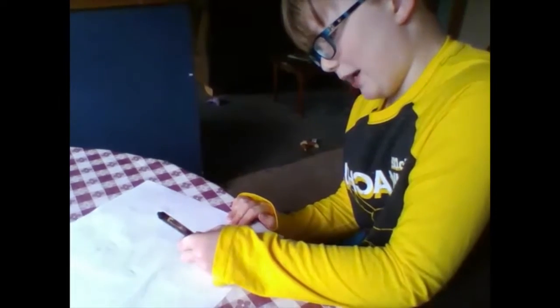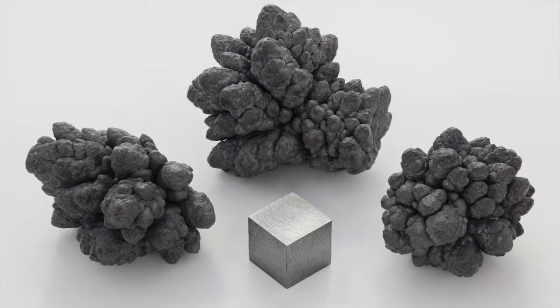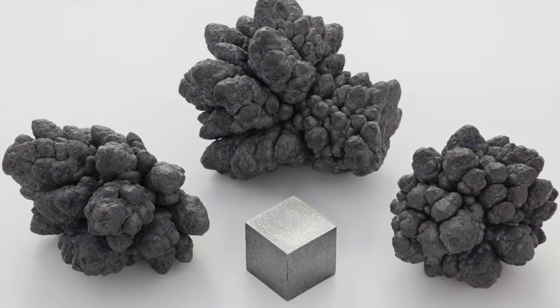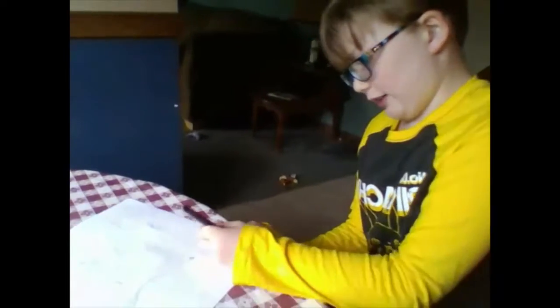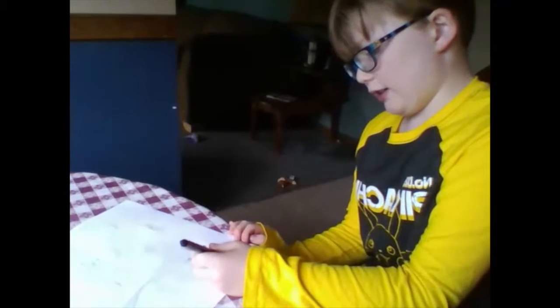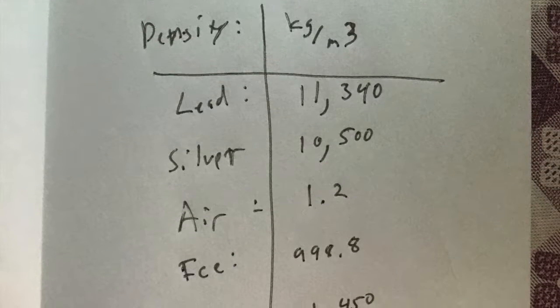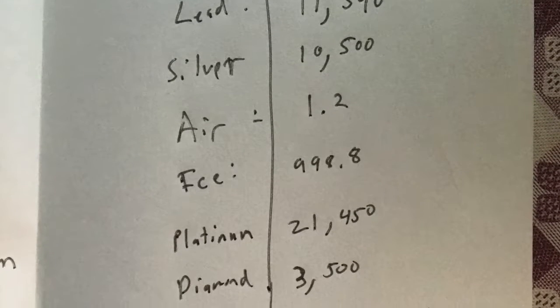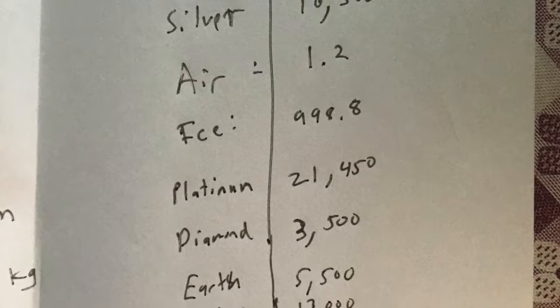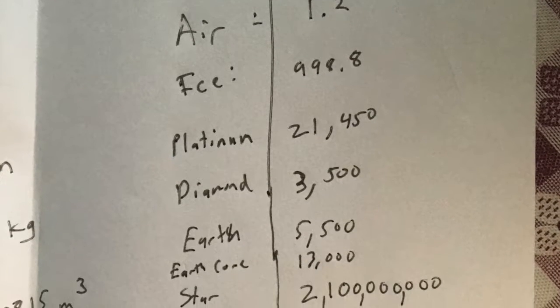So if something is lighter than water — like a Pokeball — it would float. If something is really heavy, it would sink. The heaviest things are in the center of the earth. For example, the core of the earth has a density of 13,000 kg per meter cubed.